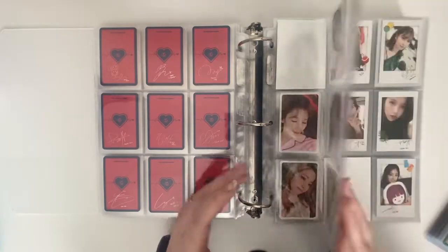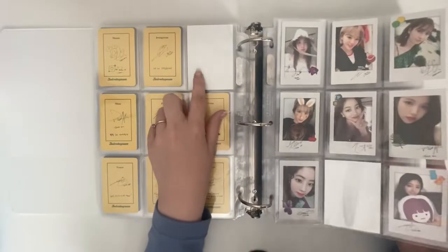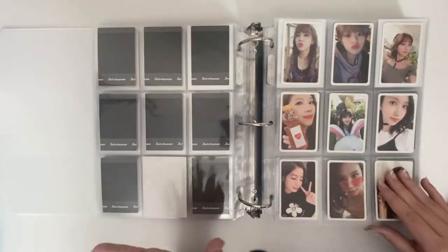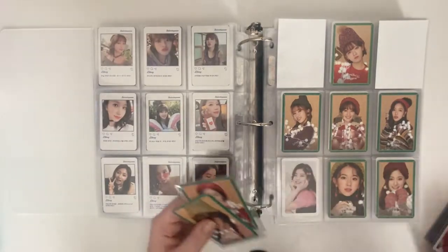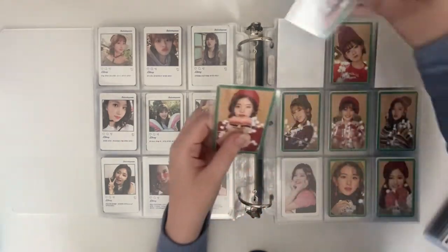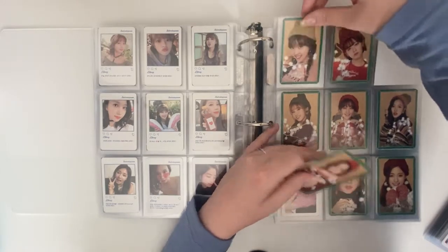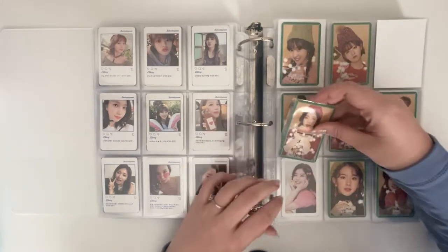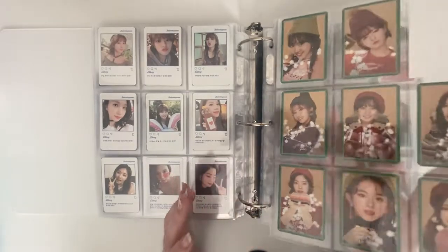For Twice Coaster, I'm just missing one Nayeon and one Chaeyoung. That Nayeon, for some reason, became like a difficult card to find recently, which is really annoying. For Merry and Happy, I have these two cards so I'm just missing Momo. For this page, I'm just missing Momo, so that's really exciting.